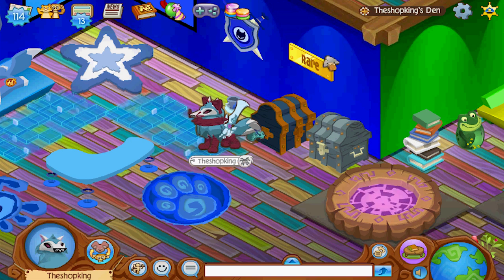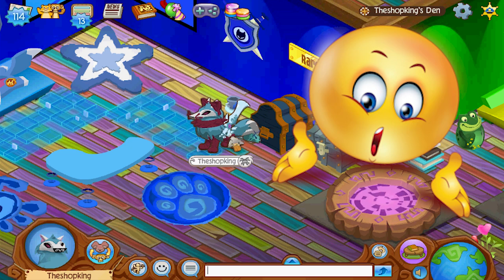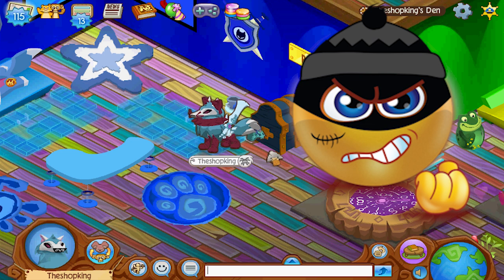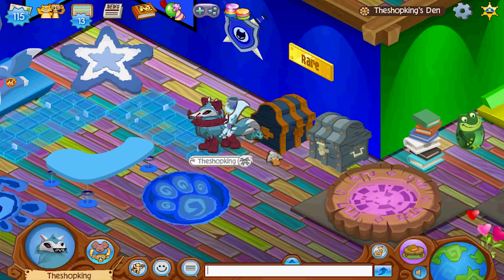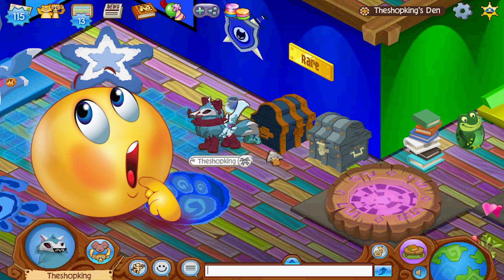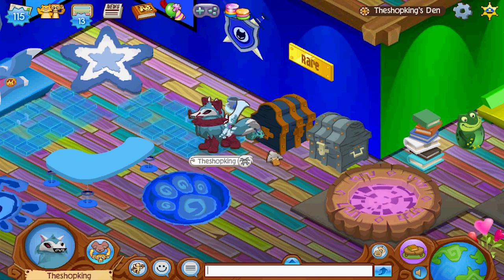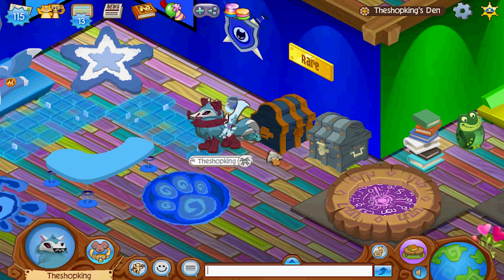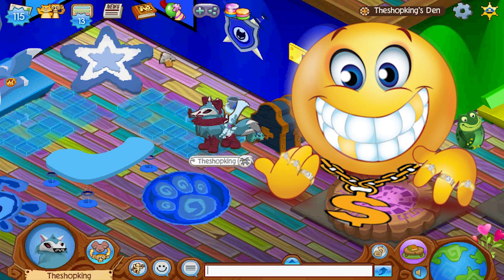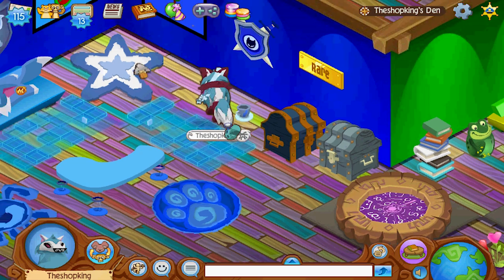I do feel like they should have included a clothing item as well. Why not do some rare scullies and make them the same color? Why not do that, Animal Jam? And why not add a rare pet — throw a rare pet in the Animal Jam box. You think you sold out fast with the rare box? If you make a rare pet box, people will be ordering like ten boxes each.